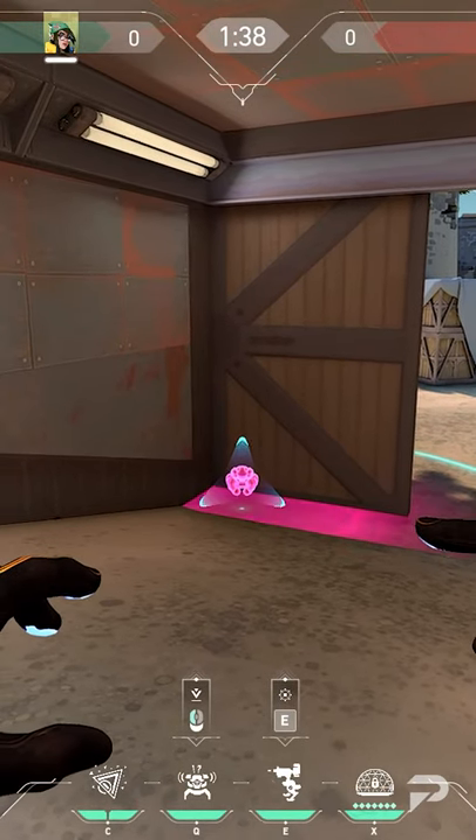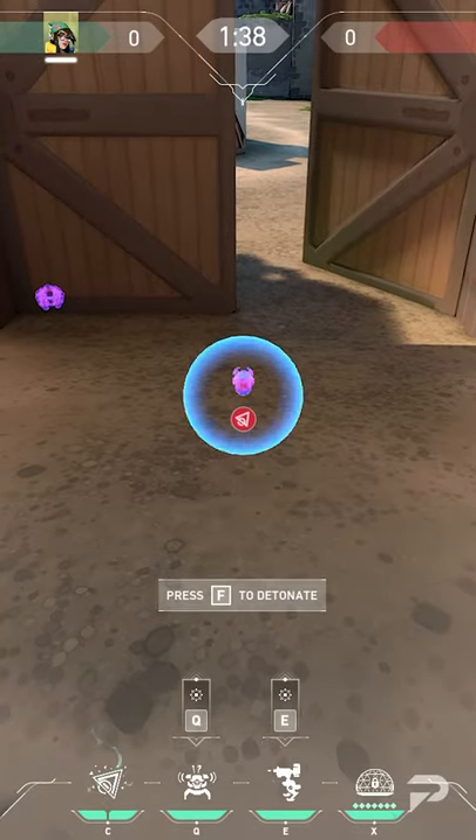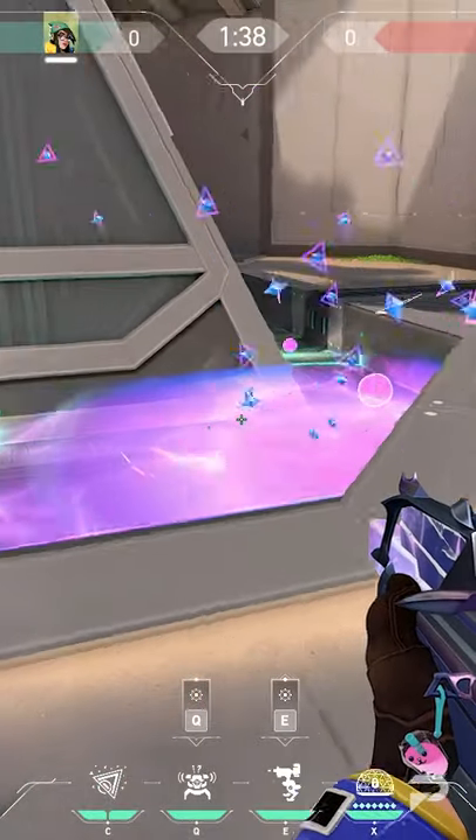Place your Alarm Bot in this corner at double doors because it's hard to adjust to and it's well hidden. Place a Nano Swarm slightly above it to do some nice damage to anyone who rushes through. Finally, place your last Nano Swarm in this corner of the pool to stall the default plant position.